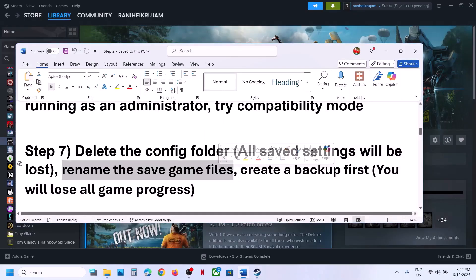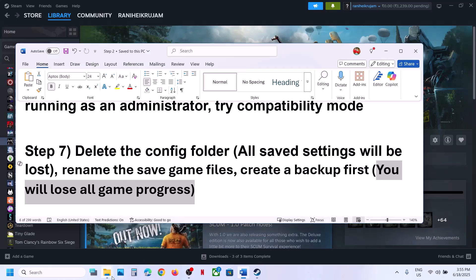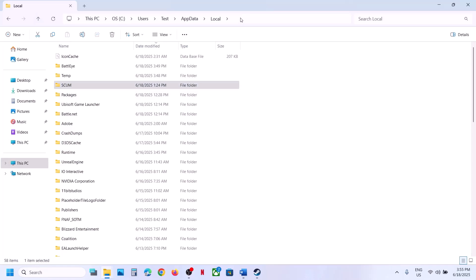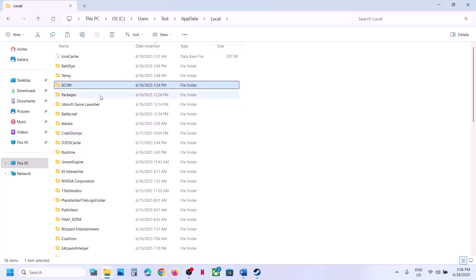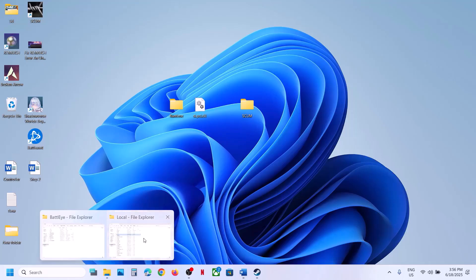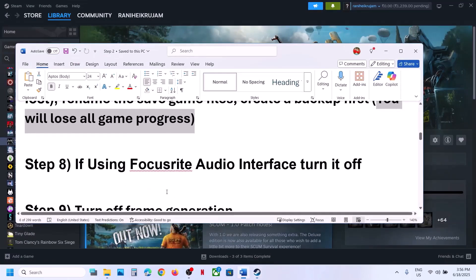The next step is to rename the save game files. When you rename them you will lose all game progress and have to start from scratch, so create a backup first. Go to the same location, find the game folder, right-click and copy it, then paste it to the Desktop as a backup. Once the backup is created, right-click the original folder and rename it. Then launch the game and check.